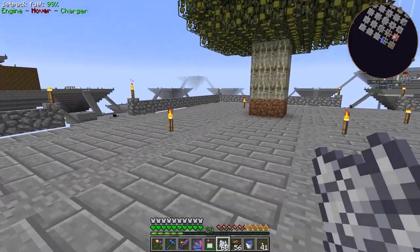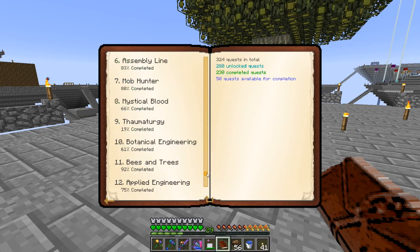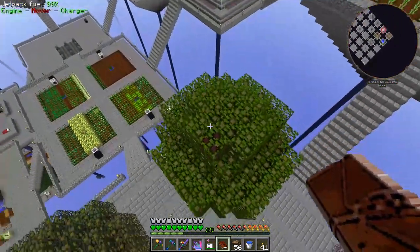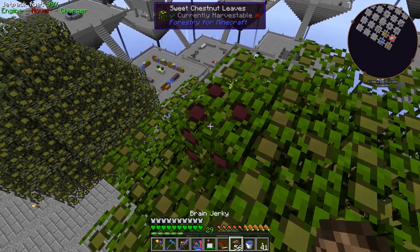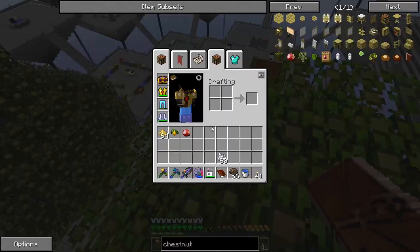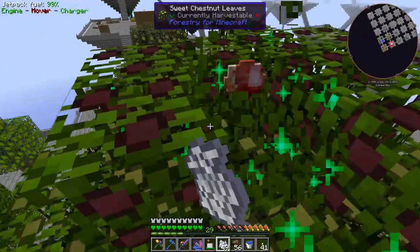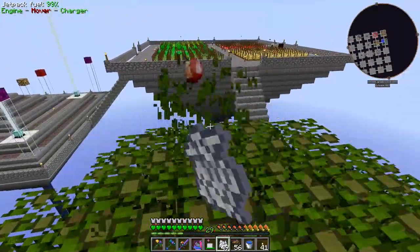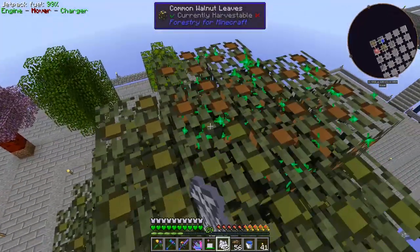We just got a lemon right there. Let's go back to the quest book and see what we needed for this quest. Fruit samples: we need 16 lemons, 16 walnuts, and one chestnut. These fruits start off green and get darker over time until they ripen — you can speed that up with bone meal. So I'll bone meal all of these. With the nut trees you get a walnut or chestnut every time, which is cool. We got 12 of those.